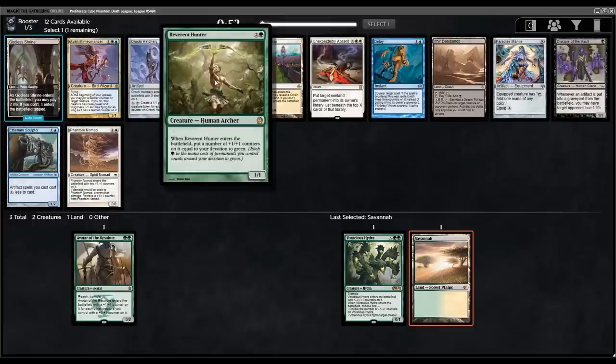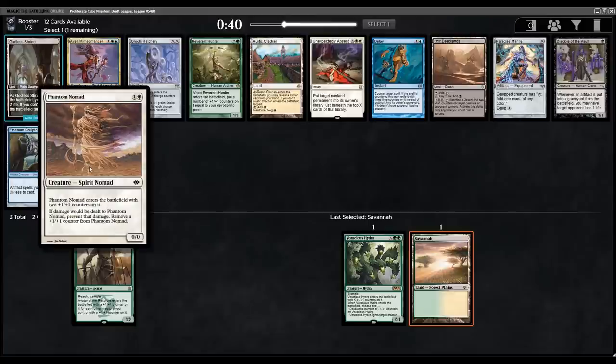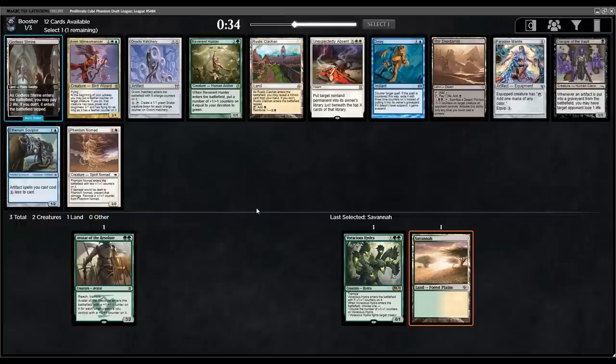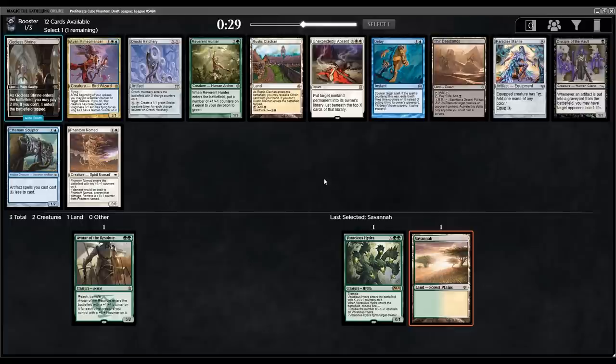Next pack: Reverent Hunter for green — okay, but I haven't been too impressed. It can be a very large three-drop but has underwhelmed. Phantom Nomad is surprisingly good in this format with ways to add counters — very hard to kill. There's also an Unexpectedly Absent here, just really solid removal. I think removal is key in this format. Even though it's double white, I'm going to take it over Reverent Hunter.